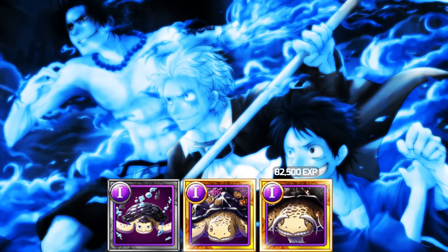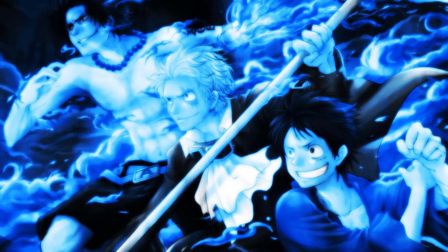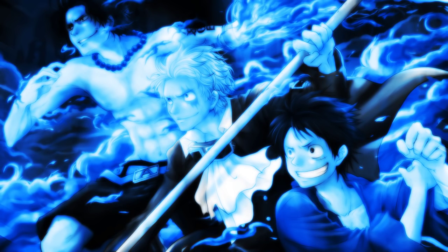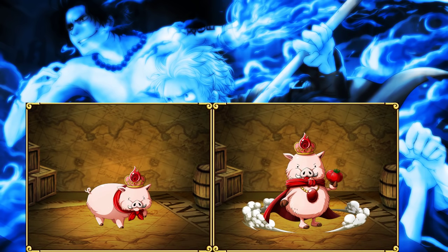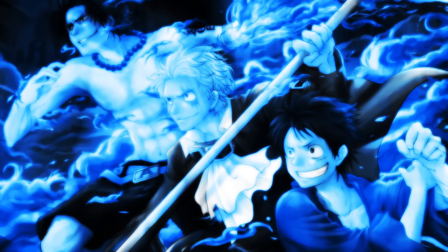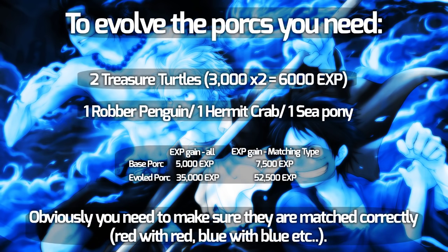Daimo turtles are supposed to give you 22.5k XP each, and treasure turtles are supposed to give you 3k XP each. Now if you happen to stumble into a four-legged pork, you're going to want to hold on to that. Do not sell it — instead, evolve it using a treasure turtle. Once you evolve it, you will get a two-leg standing pork, which will actually give you more XP than a treasure turtle. So you're better off evolving a four-leg pork into a two-leg pork, because you'll be profiting off of the treasure turtle instead of just settling for 3k.